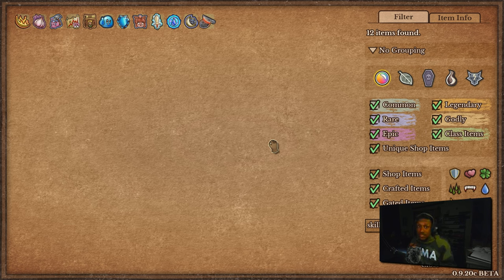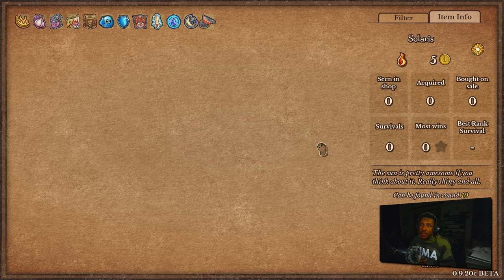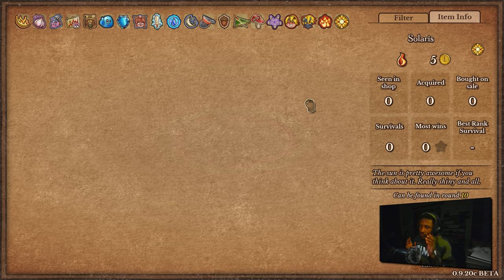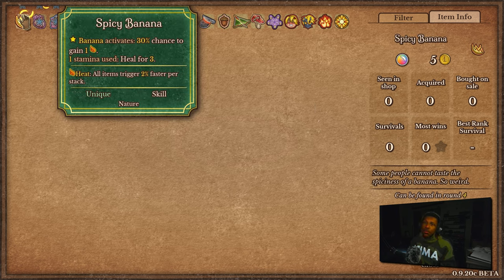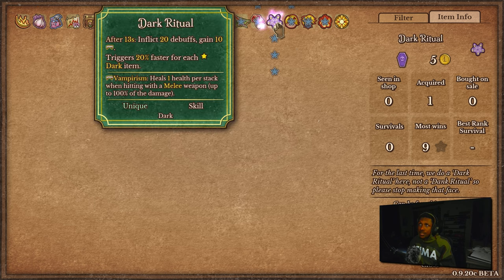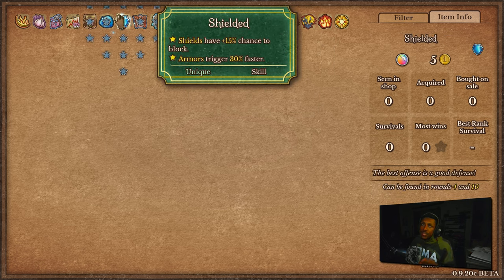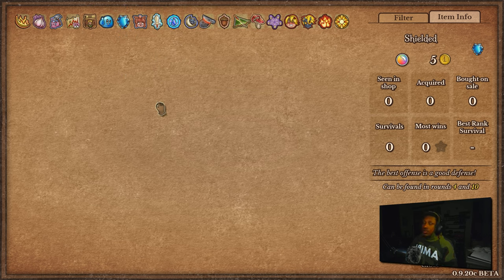Now with these skills, only certain skills will be available on round four, some on round 10, and others are available on both. For example, Spicy Banana can only be found on round four, Dark Ritual can only be found on round 10, and Shielded can be found on both round four and ten. It gives a little bit of RNG — not too much — but it is Backpack Battles after all.